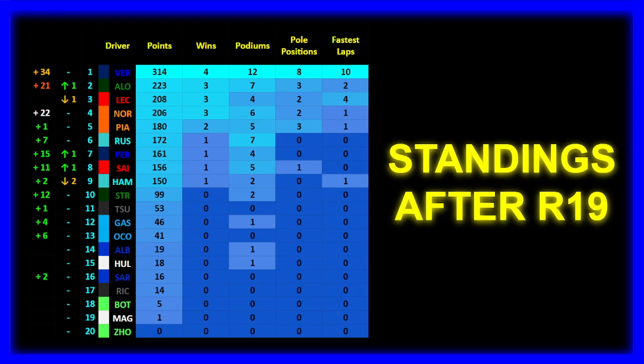Lance Stroll is P10 with 99 points, just outside triple digits, and two podiums. Yuki Tsunoda P11 scoring points — it's very rare to see Tsunoda score in this simulation. Gasly P12 with 46 points and a podium. Ocon P13 with 41 points. Alex Albon P14 with 19 points and a podium. Nico Hulkenberg P15 with 18 points and a podium. Logan Sergeant picks up two points, sitting at 16 points in P16. Ricciardo P17 with 14 points. Bottas P18 with five points, Magnussen P19 with one point, and Guanyu Zhou still yet to score points in P20.